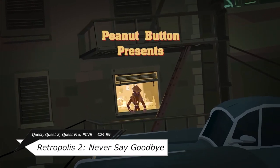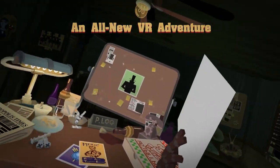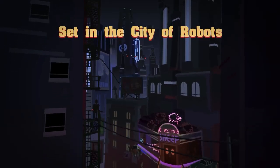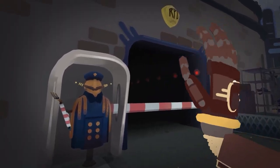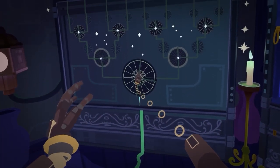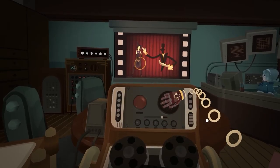Right now we have episode 1 available and the rest will come eventually, but it's interesting that it's going to come periodically rather than release altogether. Retropolis 2 is a direct continuation of what happened with the detective Philip Locke and the actress Jenny Montage. It's a point-and-click adventure game where a year has passed after the events of a certain incident. We're again out there to find out where our robotic femme fatale went.